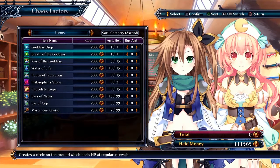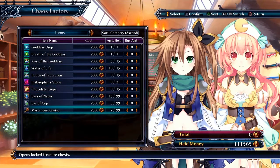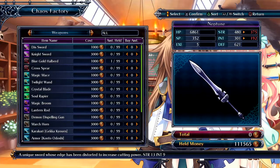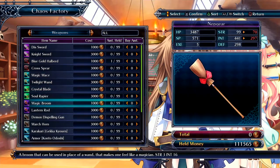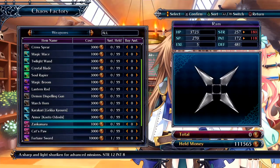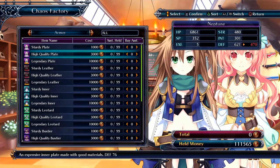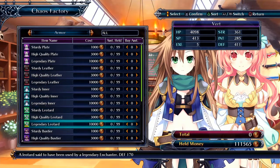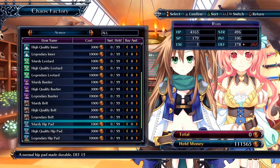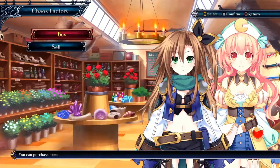These are items that can help you in battle. There are also more weapons here that you can upgrade as well. And then there's armor — you can buy all this armor for each individual character.